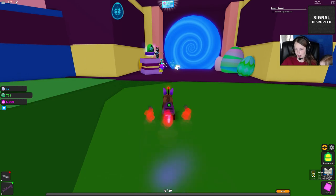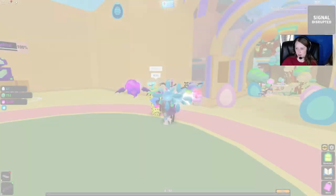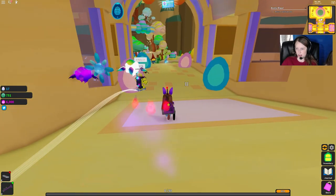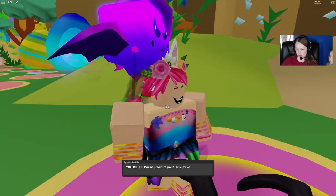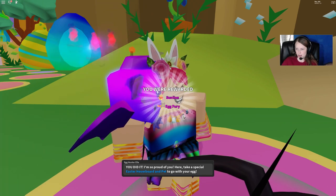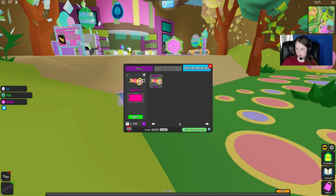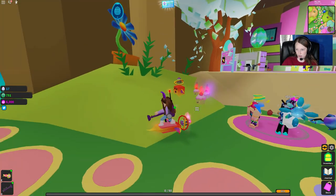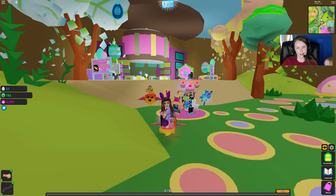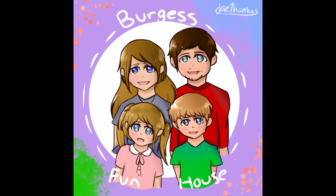We got our Ghastly Egg! You don't even have to run back because it gives it to you, but we're going to go back to Egg Hunter Ella anyway. This teleports us down here. Let's go back and see what we get for turning in the quest. We get our special Easter hoverboard and pet — Sun Lion and Egg Fury — very cool! Here's our hoverboard and here's our pet. Well, thank you guys for watching! Please subscribe, hit the like button and the bell to be notified of new videos, and join our channel at the link in the description below.